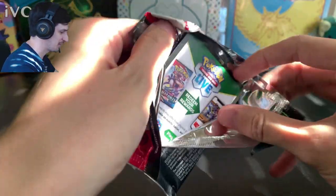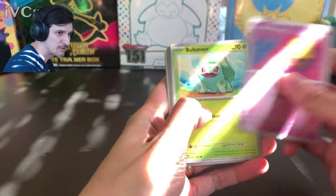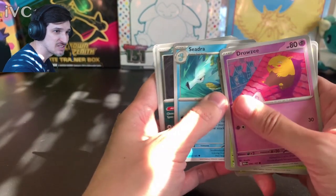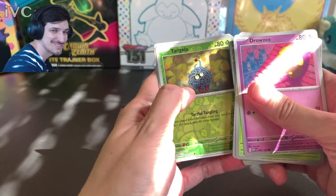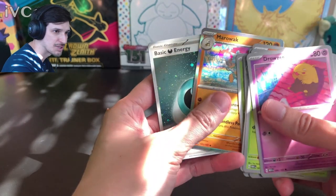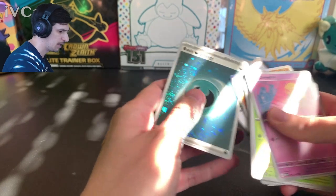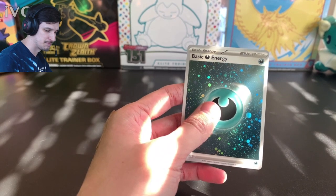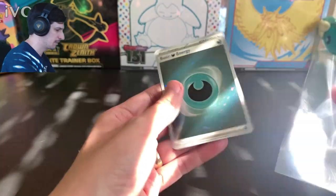I'm so excited, who knows what we'll find in here. I hope to find some more alt arts. We've got Drowzee, Bulbasaur, Slowpoke, Growlithe, Onix, Dragonair, Scyther, Zubat — into the reverse holo territory — Tangela and Marowak. I don't think I have this one actually. We've got a holo dark energy, that's pretty good. First pack, we're gonna go ahead and sleeve it, put it in a top loader.